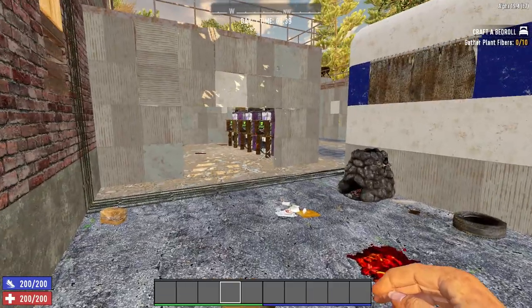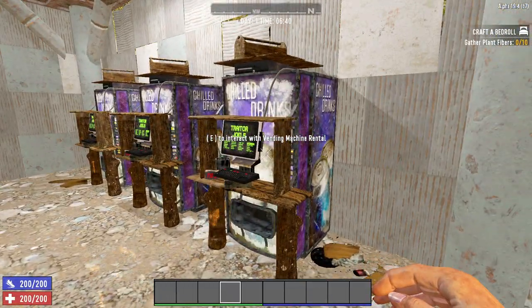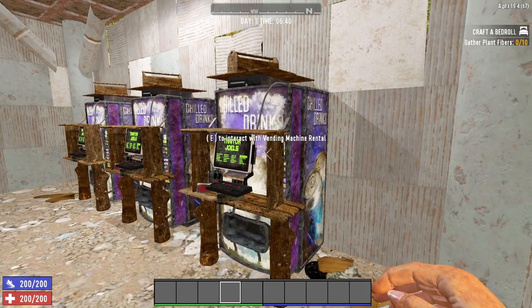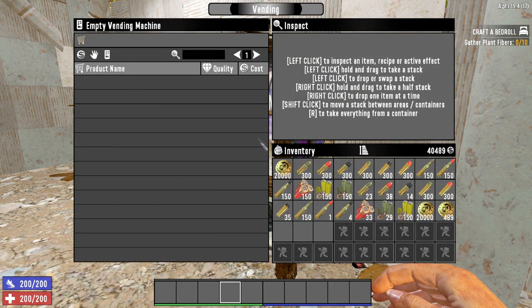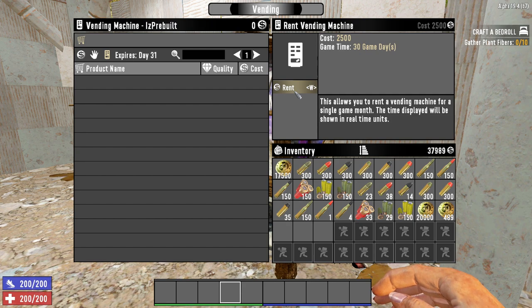Now onto a topic that was actually surprisingly hard to find valuable information on: vending machines. Players can rent vending machines within the perimeter of a trader. Go up to one of these and interact with it. You'll see a small image that looks like a little vending machine. Here you can rent it. It costs 2,500 dukes for 30 days. One important thing you should note is that if you rent a vending machine, near the top you'll see that it says it expires and then a day. It means that when the game date turns to that day, everything in the machine will be lost.